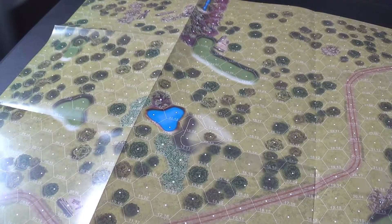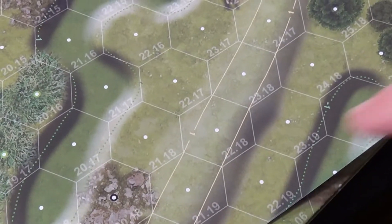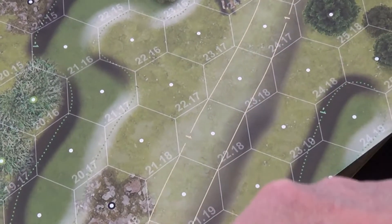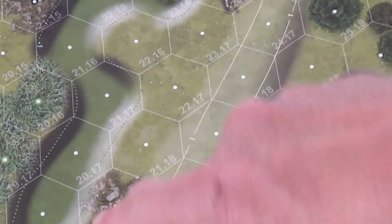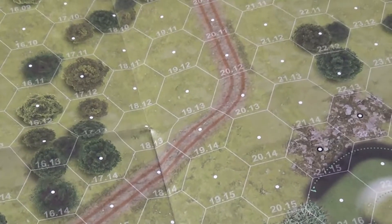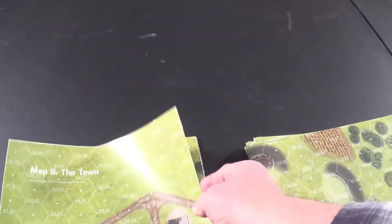It looks like they've put some markings around the map now to help show where the ridge lines are — that's nice. You can see a line all the way around the hill so you can tell this is a ridge right here. Really nice looking maps again — they really do a good job with these. That was The Woods.